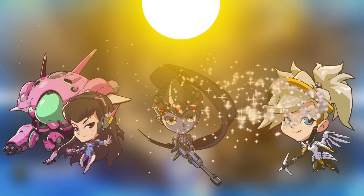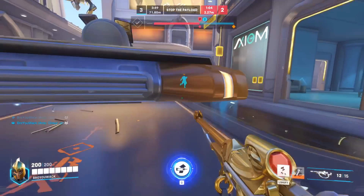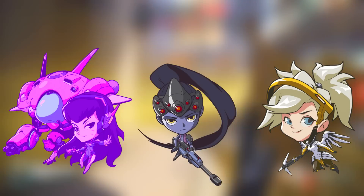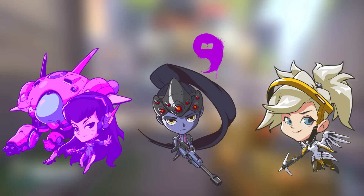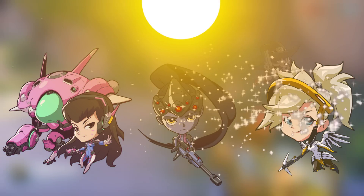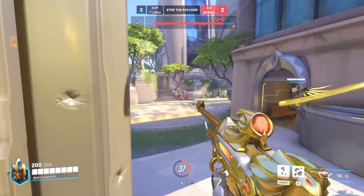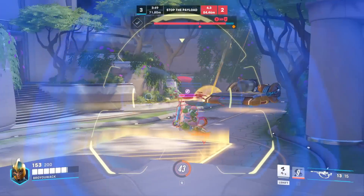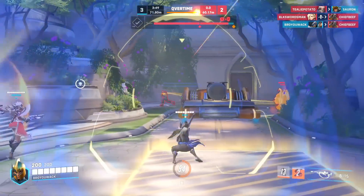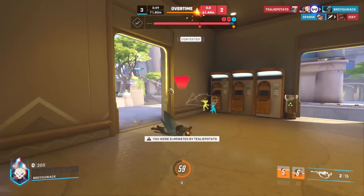Since she's a support hero, what if she uses the power of the sun as her ultimate to cleanse her allies? Imagine bringing sun rays down onto the ground to not only cleanse all your allies but keep them cleansed — so things like Ana's anti-grenade, discord orb, Cassidy's hinder, or Mei's freeze wouldn't affect anyone standing in the sun for around eight seconds. This could cancel so many abilities and would tie into all the teasers we keep seeing about this hero and the sun. It might not be balanced, but it would make for a really cool ultimate.